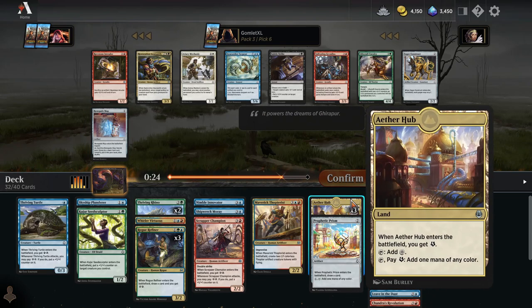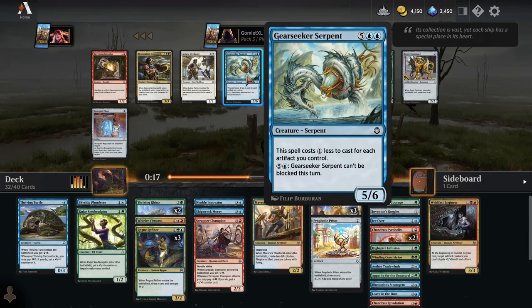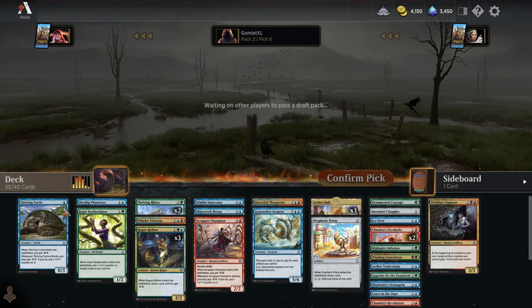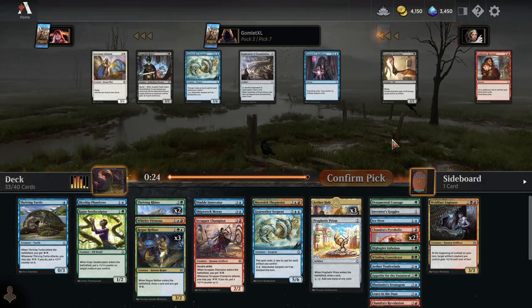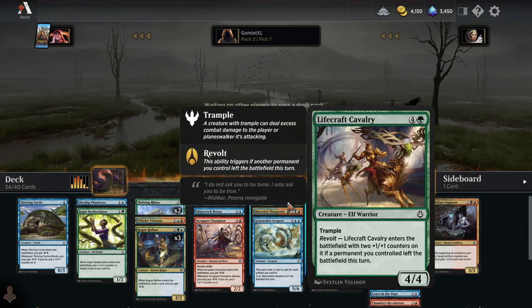Another Renegade Map, but now we have four mana fixing cards already — triple Aether Hub and a Prism. So I think I'd rather get a win condition here: a big old Gear Seeker Serpent, make it unblockable late game, cast it for relatively cheap. Now we've got more win conditions than just one Thriving Turtle. Another Gear Seeker Serpent — I'd probably rather take Lifecraft Cavalry than a second one here, just to vary our win conditions in terms of mana costs. It's a five mana four-four Trample, and if a permanent left the battlefield the turn you play it, then it is a five mana six-six Trample.